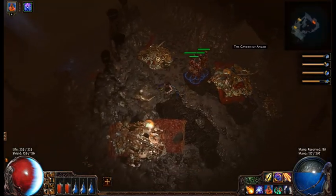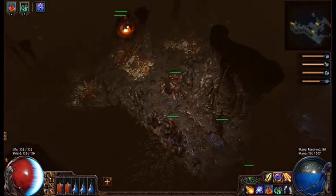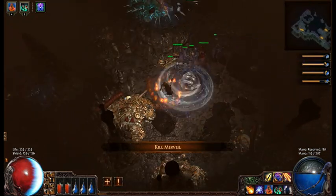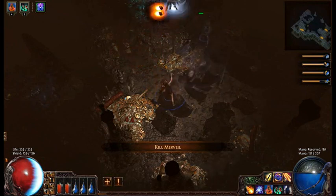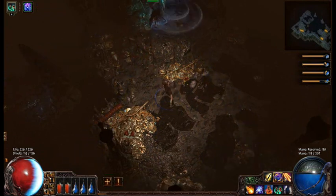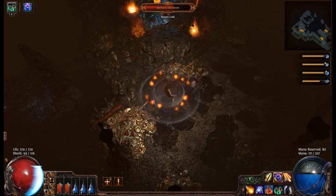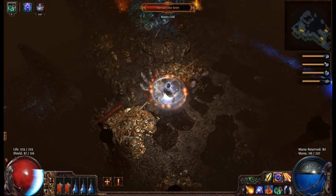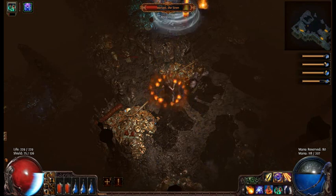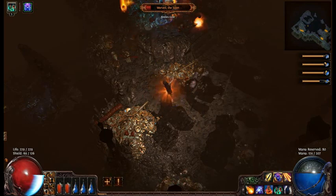Let's go to Merveil's lair. As you can see, I'm just using those skeletons as basically shock troops, so they take all the damage off of me, and I can just bring fire down on them. She stays up there and doesn't deal any melee damage to me, which is nice.